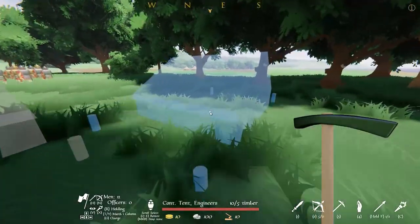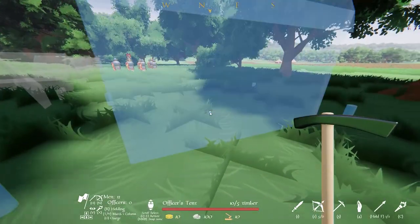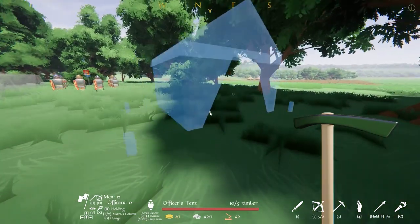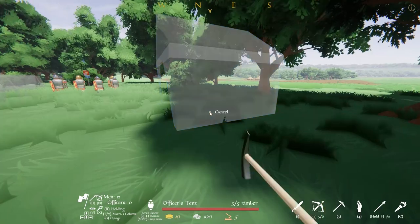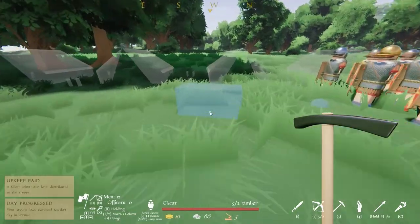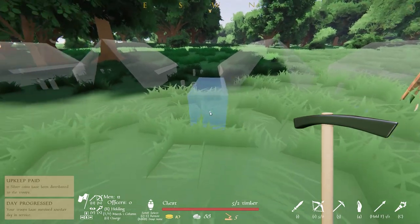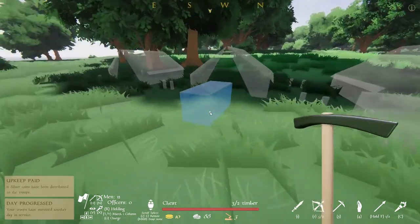We will also need an officer's tent for our centurion, and we can use a ratio of one officer's tent to five Contubernian tents to field one full century, which is one officer, four NCOs and 16 enlisted men. To finish off these sets of tents we will place down some chests, which will enable us to store more wood to then build more tents.